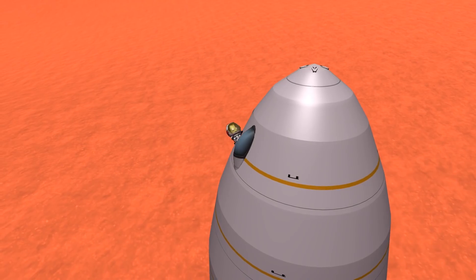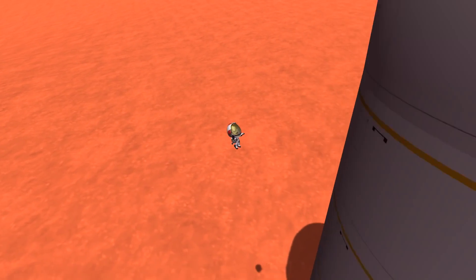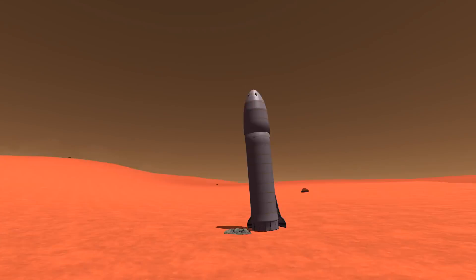First, there will be robotic parts, which basically means that something like Infernal Robotics is now stock. Second, the DLC will offer new ground-based science that you can perform while exploring the planets and moons of KSP. You'll finally be able to do more on a planet than just get out, perform science experiments, and plant a flag.